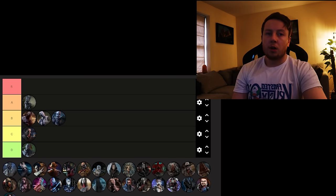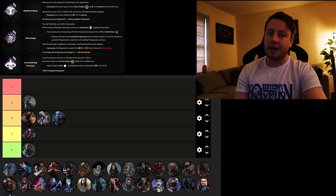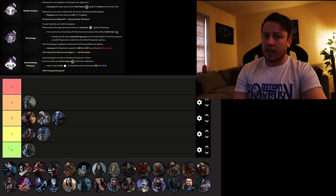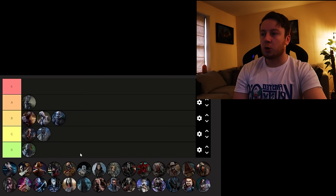Next up we've got Doctor, who's got Monitor and Abuse, Overcharge, and Overwhelming Presence. Overcharge is probably the best of the three. Monitor and Abuse can be used for fun sneak-up builds. Overwhelming Presence is basically a nothing perk — it shouldn't exist or needs a complete rework. That being said, I'm going to put Doctor in low C, because Monitor and Abuse and Overcharge can be kind of useful.